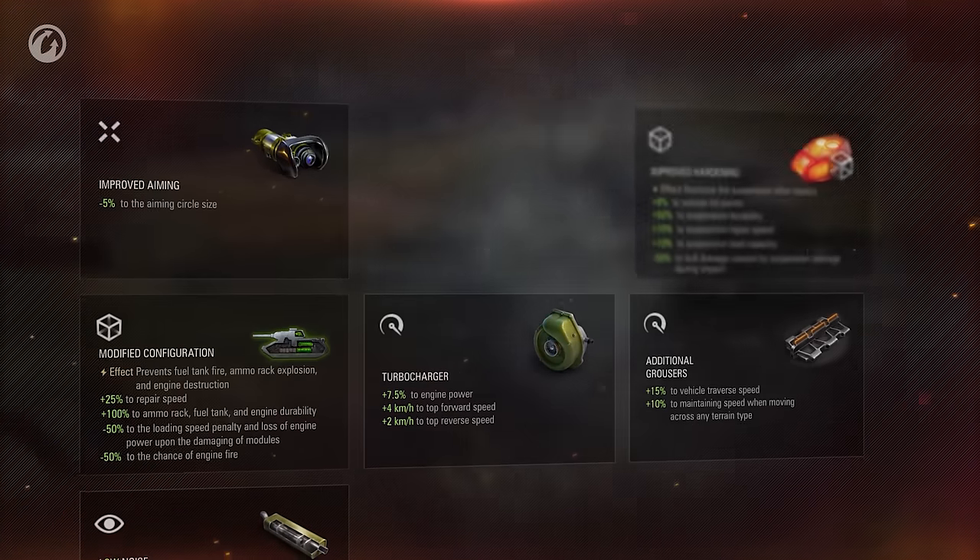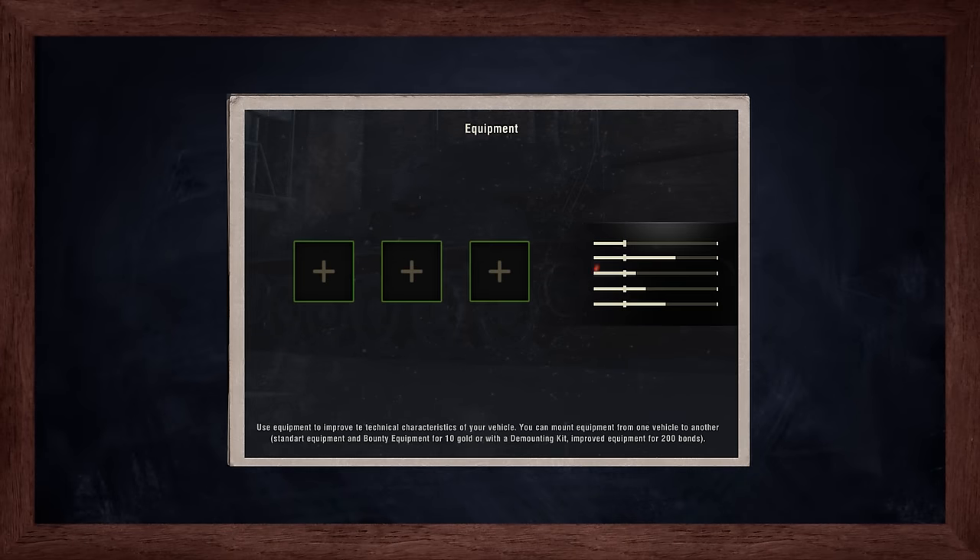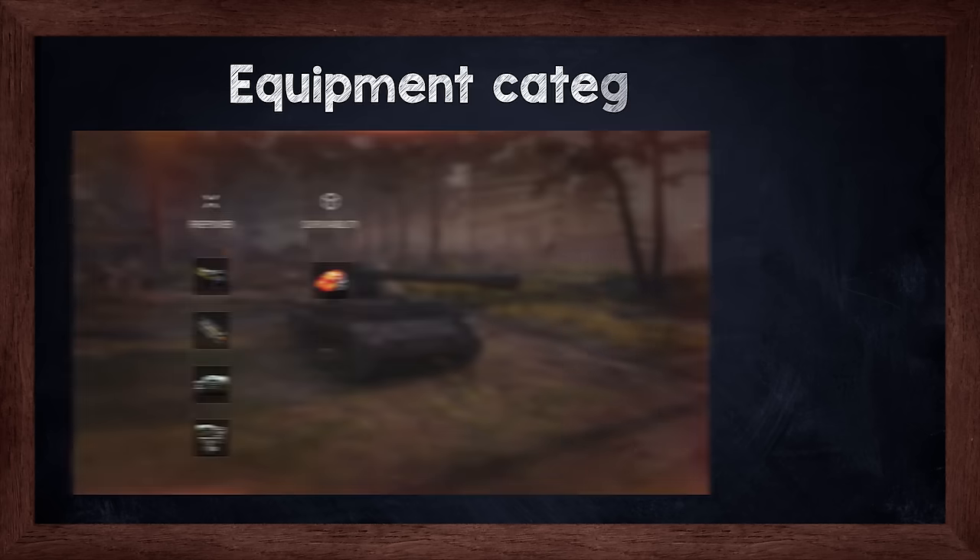As we already know from previous episodes, mounting equipment improves the effectiveness of the tank in battle. Unlike consumables and shells, equipment is a one-time investment. However, it comes at a relatively high cost depending on the tank tier and the class of the equipment. There is the option to mount and move the equipment if necessary. We can divide equipment into categories, classes and types. Let's start with the categories.